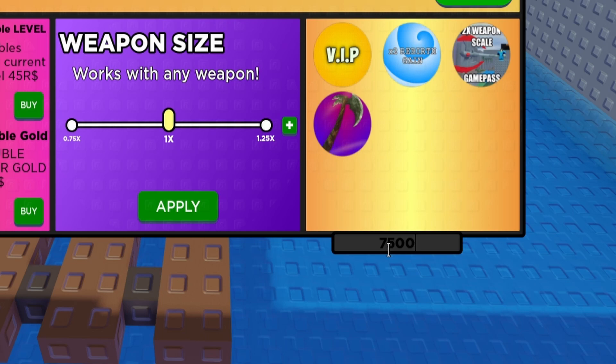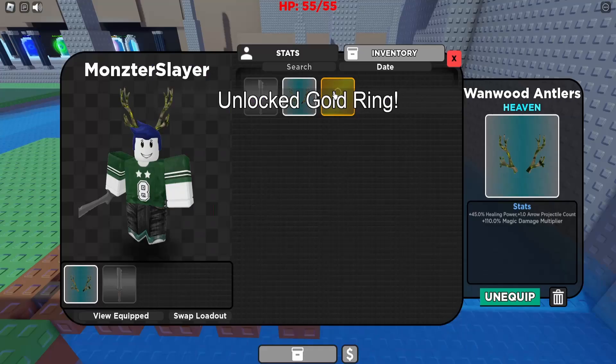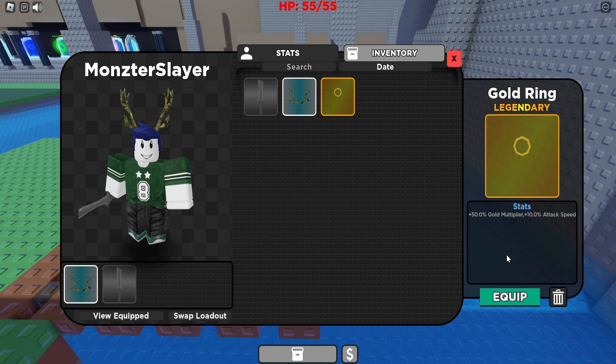The next code is '7500likes'. Now we can see we've been given the Golden Ring, which increases your gold multiplier by plus 50%, and plus 10% attack speed as well.